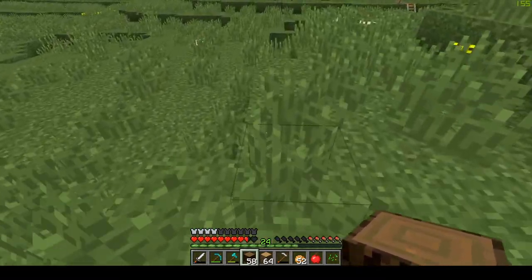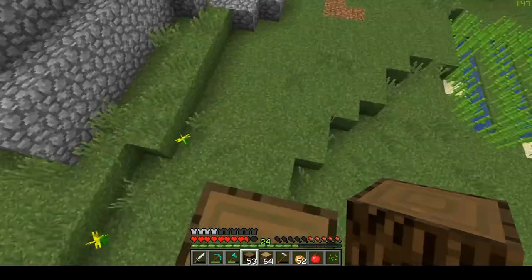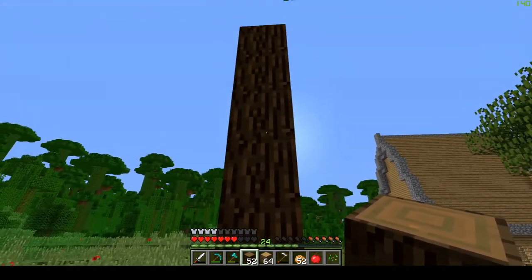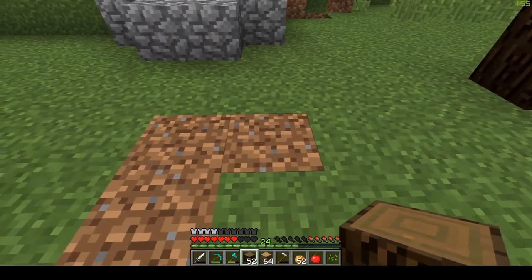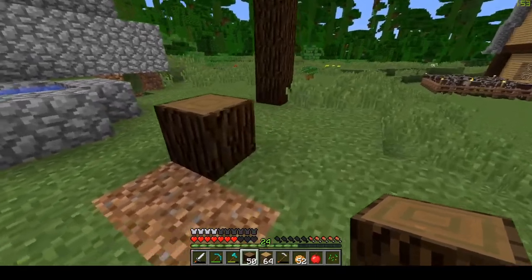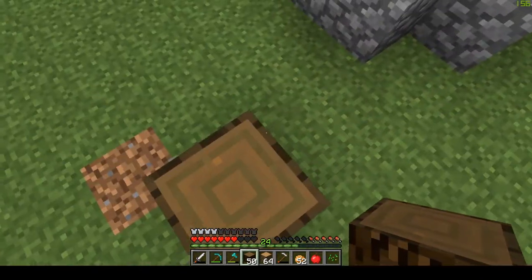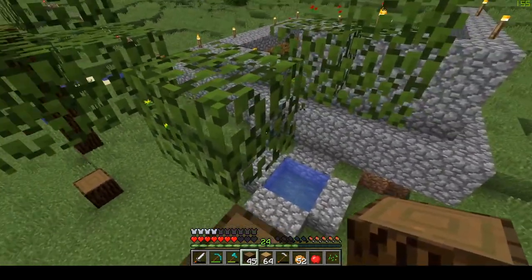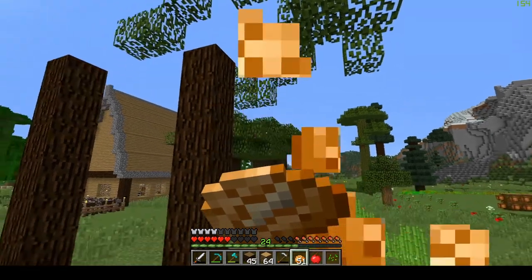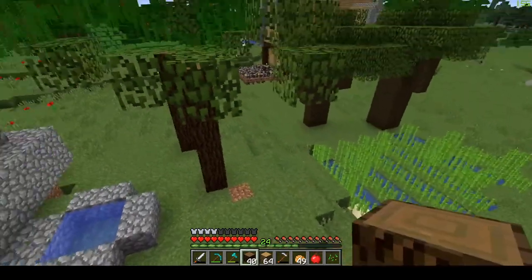Then we're gonna go on this side — one, two, three, four, five, six. I'm not 100% sure anymore. Then we're gonna take it out three right here — one, two, three out. I think it was exactly three in between. And then we can have a little bit of an entrance right here, going one, two, three, four, five. I tried to jump into the water to not get hurt, but thank you leaves — that's really helpful. Then it's gonna be one, two, three, four, five. Perfection.